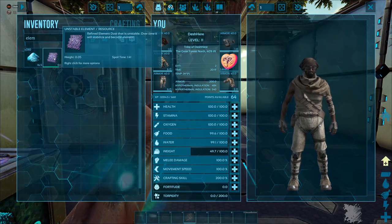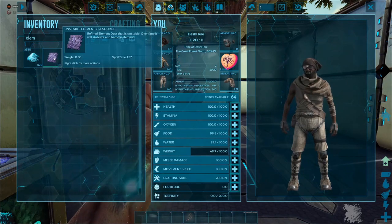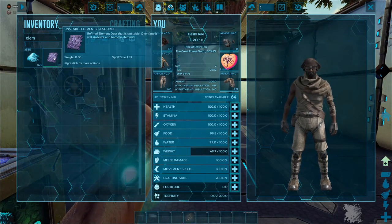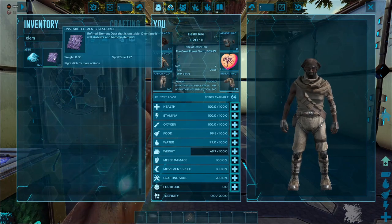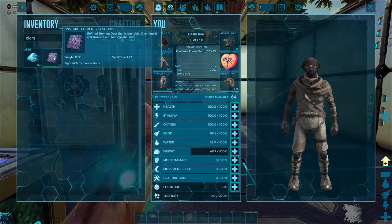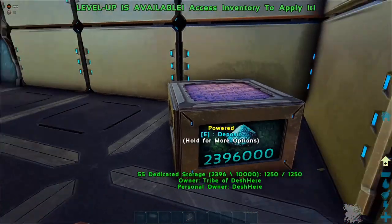Once you craft the unstable element it has a two-minute spoil timer. Don't panic - you want this to spoil. If you're using a mod that reduces spoil timers in any way, like putting it in a storage bin, watch out because sometimes it just won't spoil in the container. But once it spoils, you will have normal element.